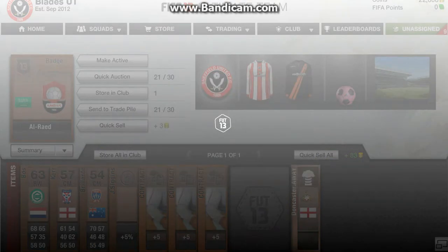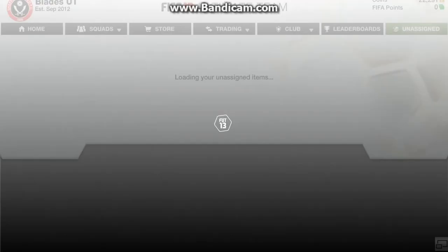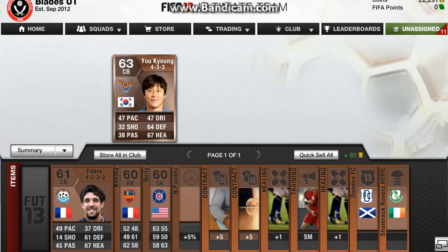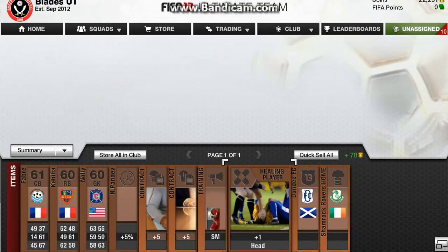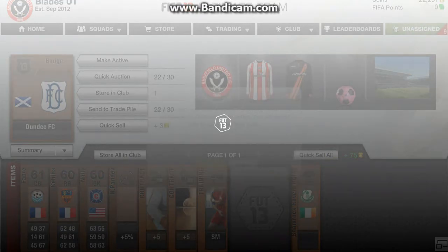I'll open enough packs to go up to the 10-minute marker. Oh, centre back from Korea Republic - won't go for too much but hopefully 250, which is decent. And then two heading cards - I always store them in my club; it always comes in handy because I've been getting a lot of injuries recently in my squad.